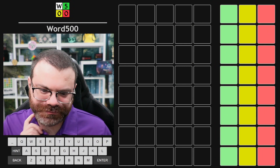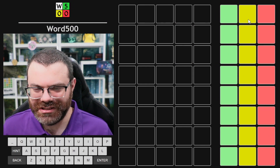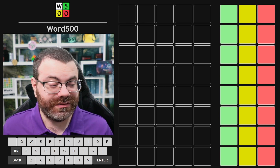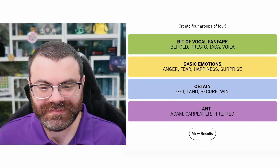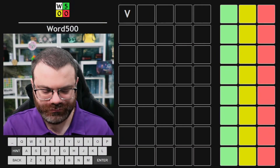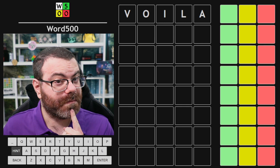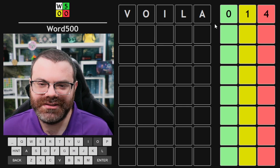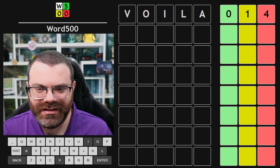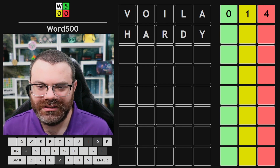Let's do Word 500. The way it works is when we guess a word, it'll only tell us the count of greens, yellows, and reds - red being gray in Wordle - but not which ones are which. That's part of the game. Let's do Voila as a starting word - it gets three vowels. One yellow is the worst possible result. I'm going to pick one of these to use again, maybe the A since it's the most common vowel, and use all new letters. If I do something like Hardy, we can see what happens.